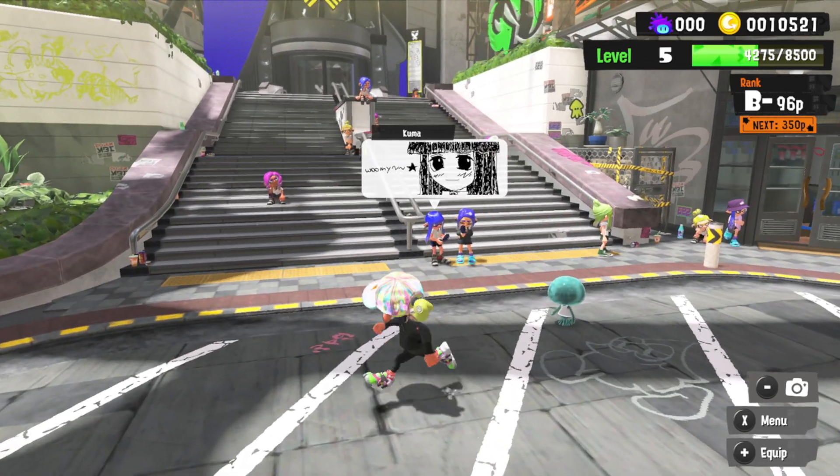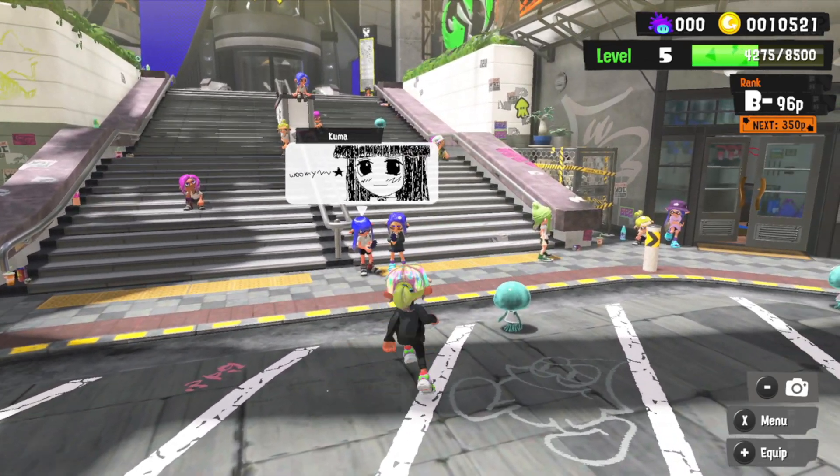Hey folks, Mikey Kinkiela here with a quick video for you in Split 2 and 3, and today we'll be discussing how to unlock the locker room. For this you need to go to the lobby, which is here, and you need to have got to I believe level 2 or level 4.